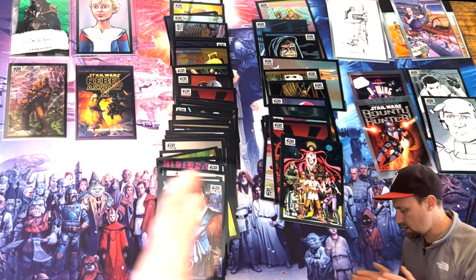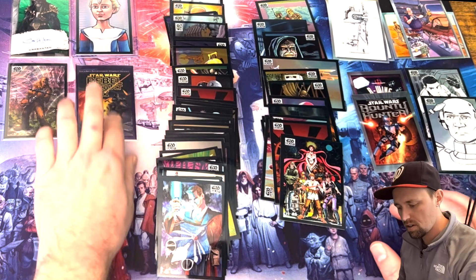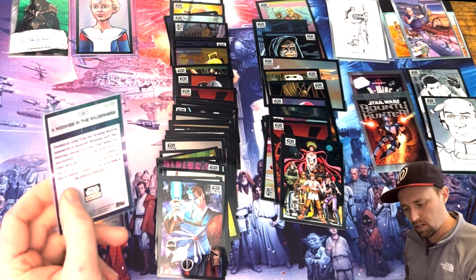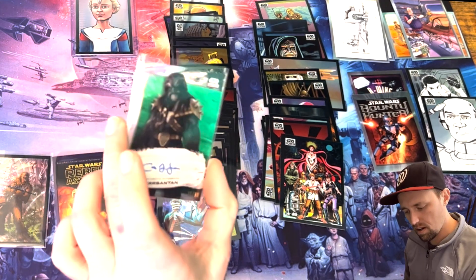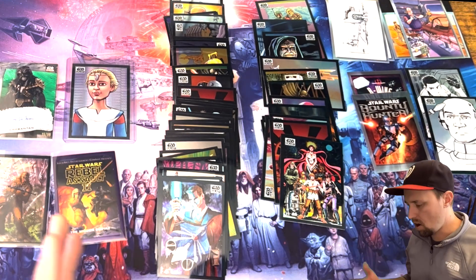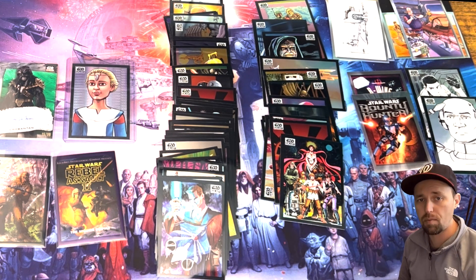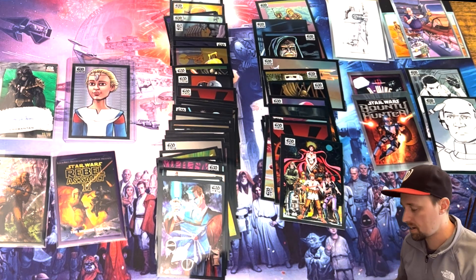Overall we got two sketch variations, two vintage cards, two gameplay cards. We have the Rebel Assault 39 out of 50 purple, A Wookie in the Wilderness 75 out of 99, a Kersantin auto by Carrie Jones 15 out of 99, and Omega 69 out of 75. Beautiful set overall — I can't wait to open the rest of these boxes. Check back on my channel for more openings; I also open Star Wars CCG and Bounty Hunters. These cards are just beautiful — catch you on the flip!